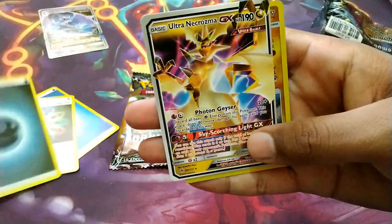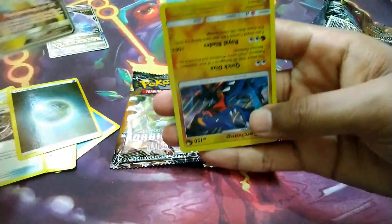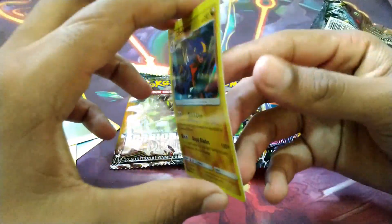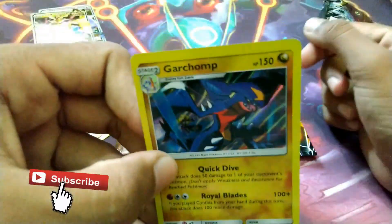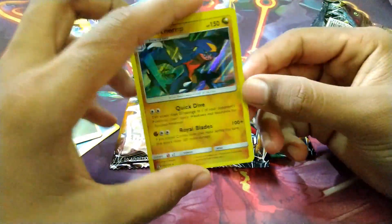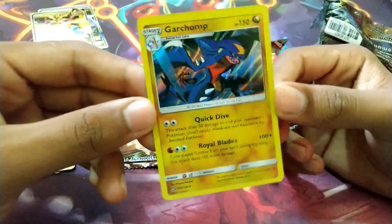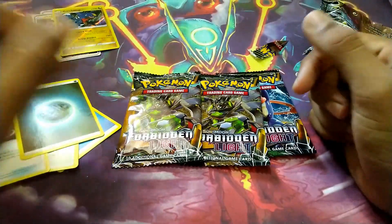Another GX — Ultra Necrozma GX, nice, another new GX that I don't have. Whoa, this one actually looks like a real one — a Garchomp hollow. It's not actually real, but look at that hollow pattern, so let's keep it aside. First pack, some good hits, let's move on to the second pack.